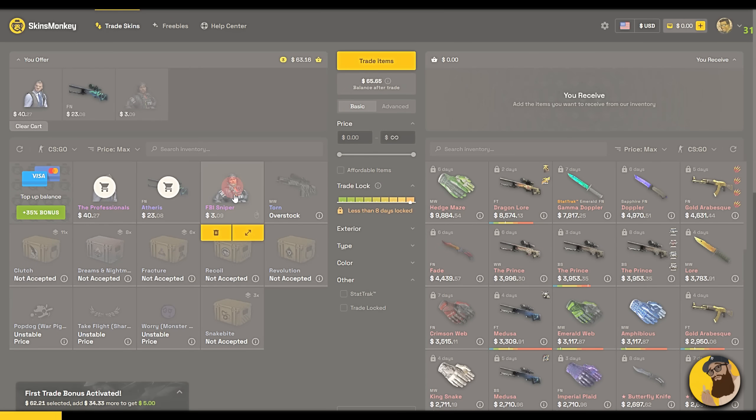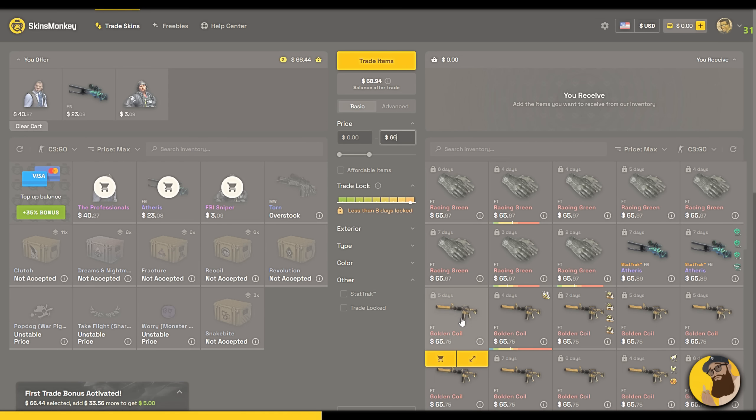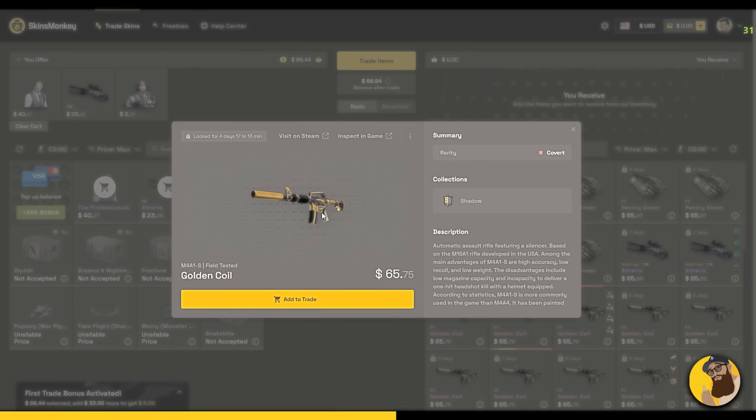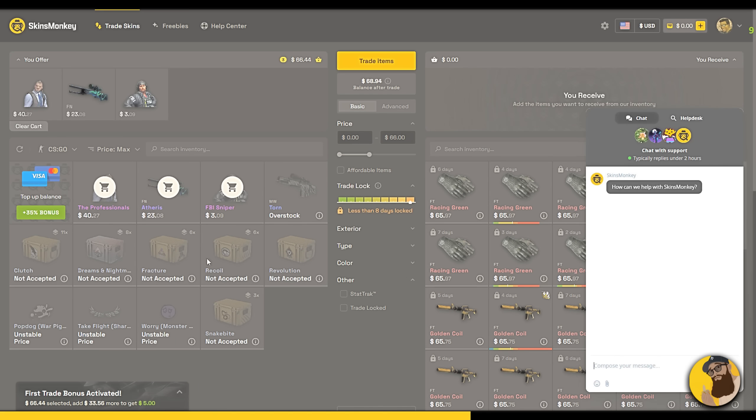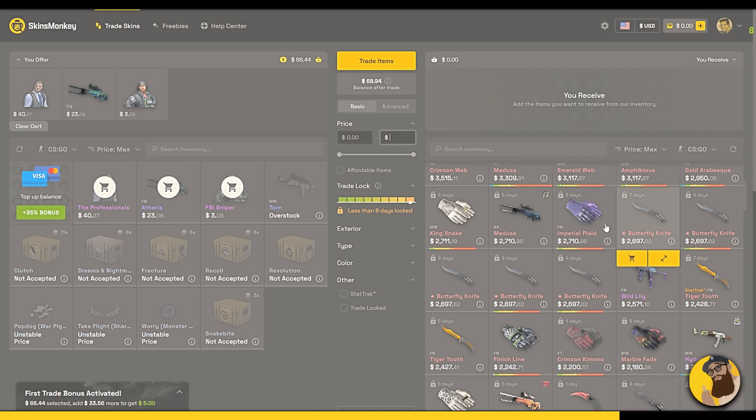Skins Monkey is an automated service that lets you trade skins instantly for a fee. Sign up now and get up to $5 bonus. Simply add items from your inventory, then find skins that match your current balance. The site offers live support 24/7, you can also top up your balance if you're missing a few dollars, and there's a lot of skins to choose from.